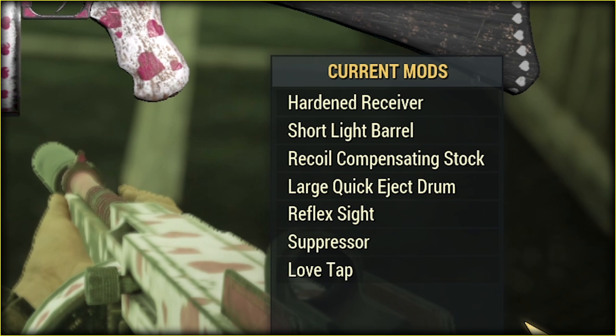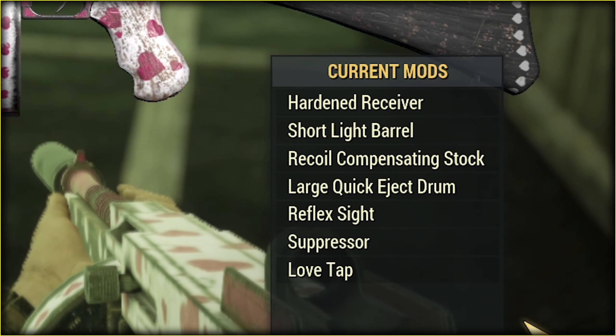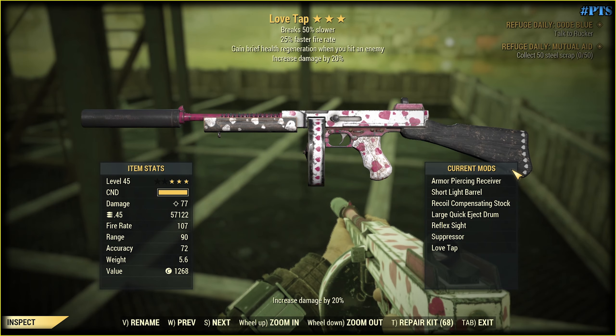We have the hardened receiver, which is the best damage-wise for the non-ultrasight version of the .45 caliber, and the armor piercing receiver that ignores armor. Which one is better? Let's find out.